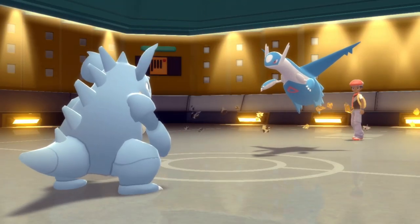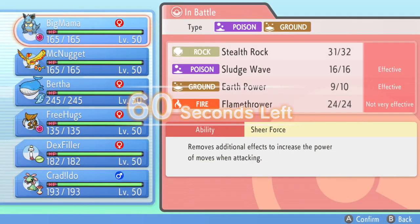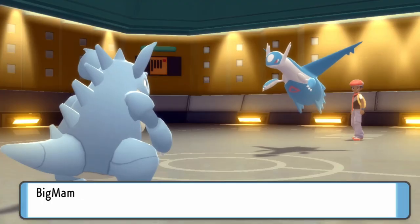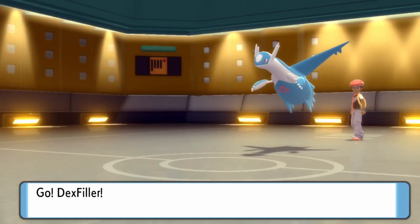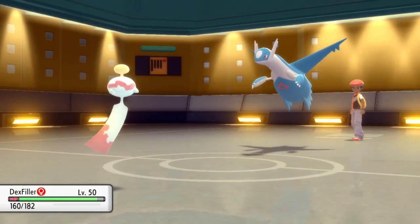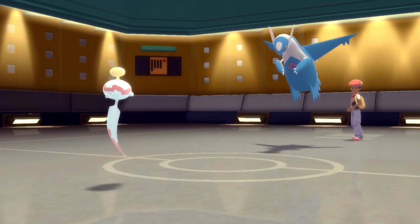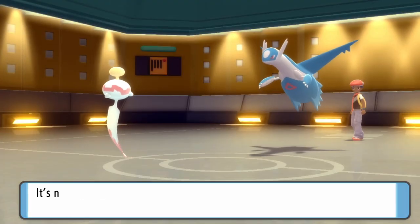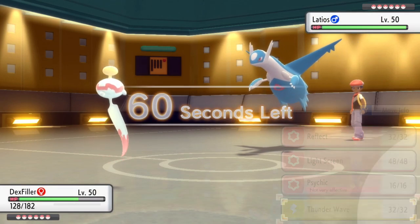At this point I'm not really sure what type of set this Latios is going to be working. I haven't seen any item. I'm just going to go right into the Chimecho — aka Dex Filler — because that's all this guy is for most people. You catch a Chimecho and then he kind of rots away in the box. But not today — we're out here making use of this thing. Latios ends up going for the Psychic and I'm Chimecho, I just eat that up. Looking pretty nice, actually able to wall this Latios pretty nicely here.